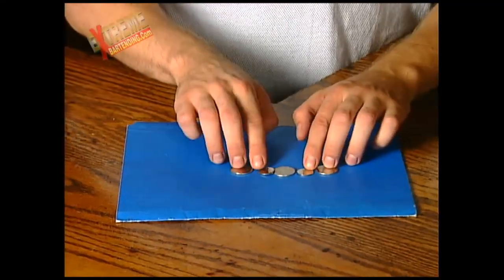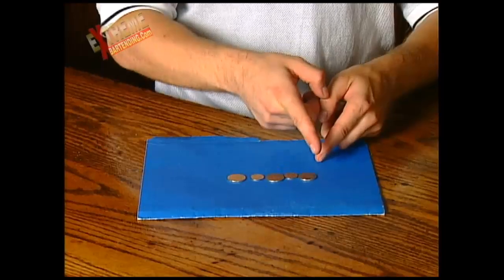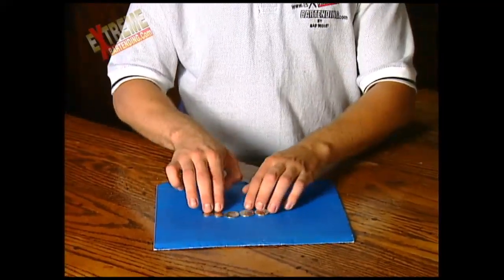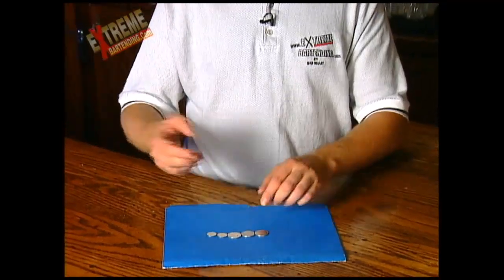So let's recap. Starting off like this: quarter, dime, quarter, dime, quarter — and you want to end up like this: three quarters, two dimes. How many moves? Within five moves. Five moves? Five moves. I'll give it to you if you can do it in more.